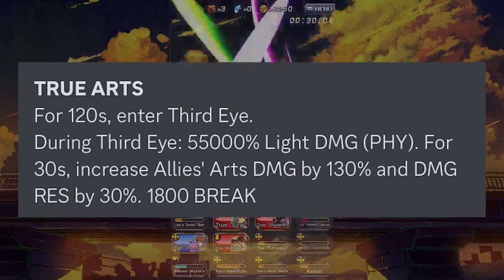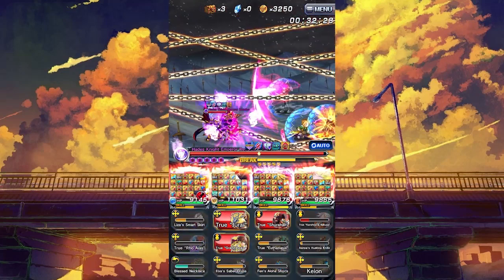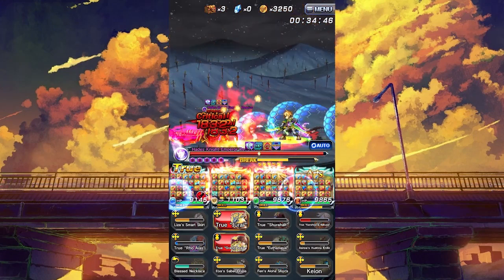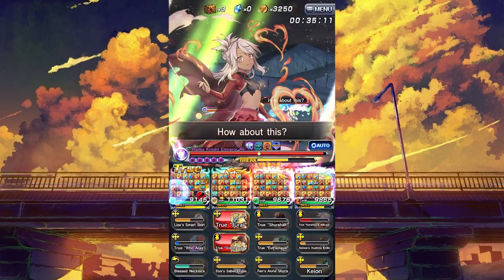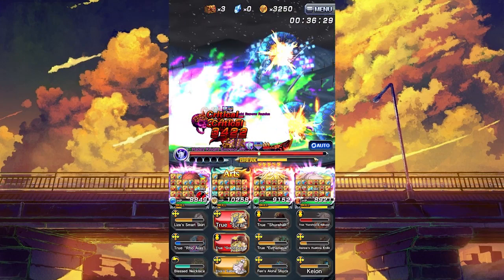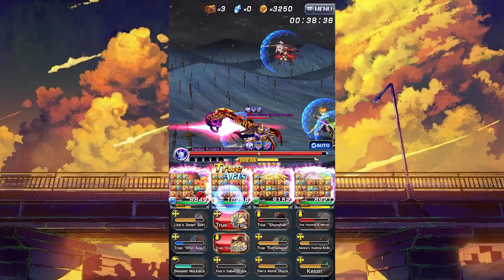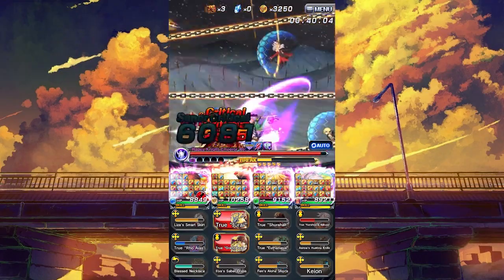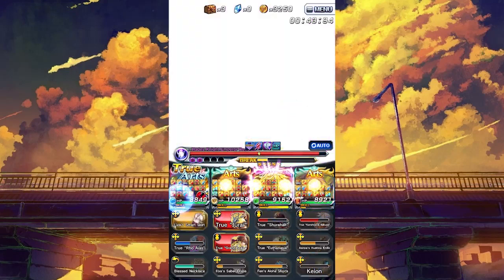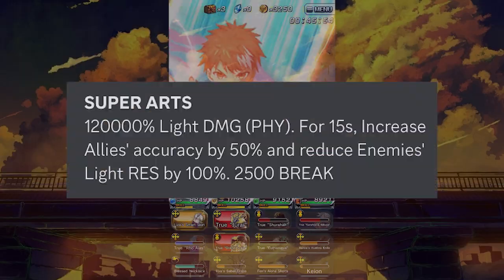She gives all allies 130% arts damage and 30% damage resist for 30 seconds. The damage buff is actually insane, and the extra bit of damage resist helps the team out a ton in endgame content. My only gripe with this is that it lasts for 2 minutes. In longer content, she needs to reset back into third eye right as the game is nearing the end, which is always risky if you lose her true art damage resist buff. If they made it 3 minutes long, or added extra time on her true weapon passive, I think it'd make it a lot less annoying, but that doesn't degrade from the true art's active effect at all.